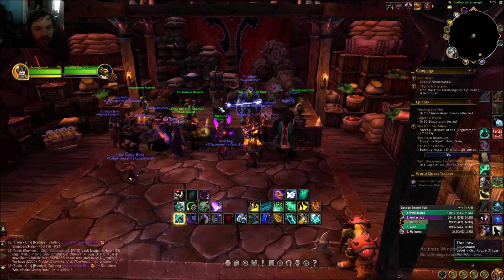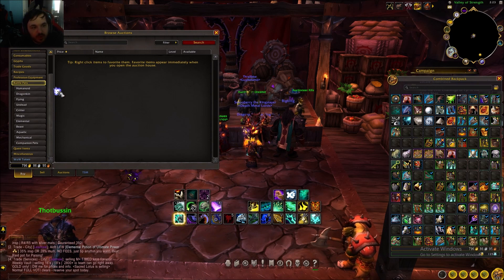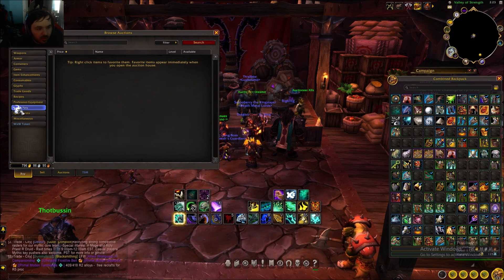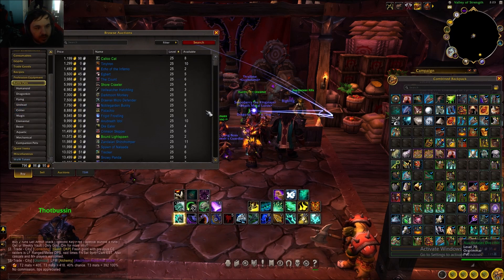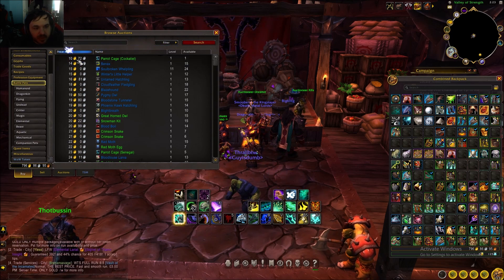I'll be showing you guys how to set up your auction house so you can snipe battle pets for cheap, for your battle pet needs or for gold making. Go to the auction house, go to the battle pets tab and click search. Then go to the price tab up at the top and set it from lowest to highest.